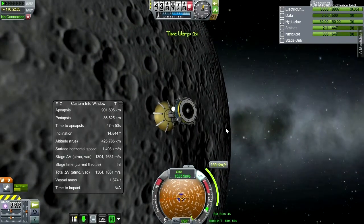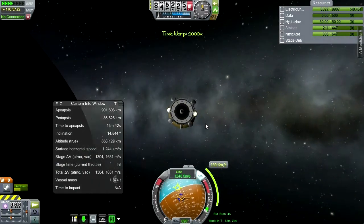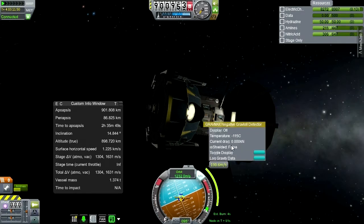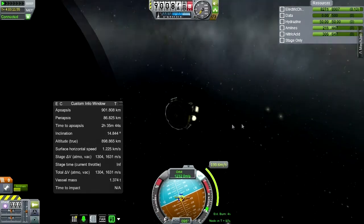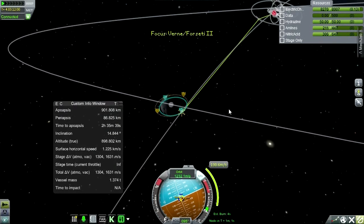Wonder — we've lost connection now. Hopefully we can mitigate some future losses of connection. Do we only need one gravioli detector? Is that a modification that Realistic Progression Light made? We're past our maneuver node — it didn't really matter because the orbit was arbitrary anyway.